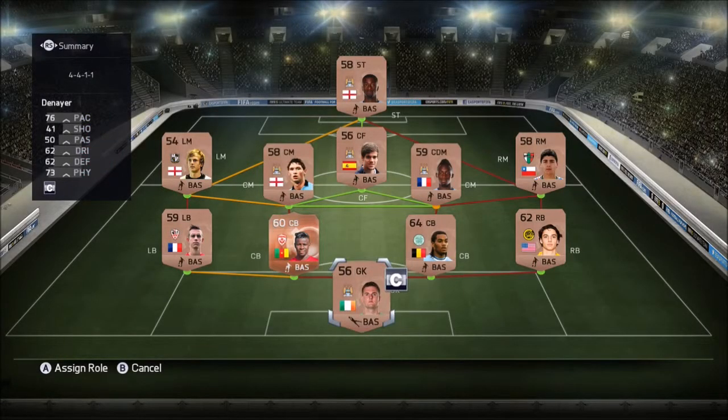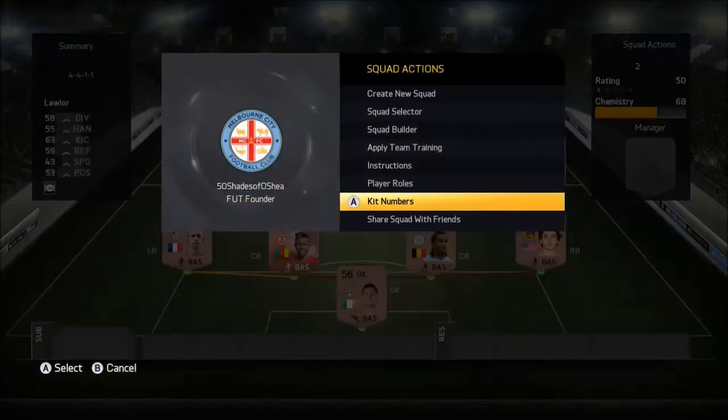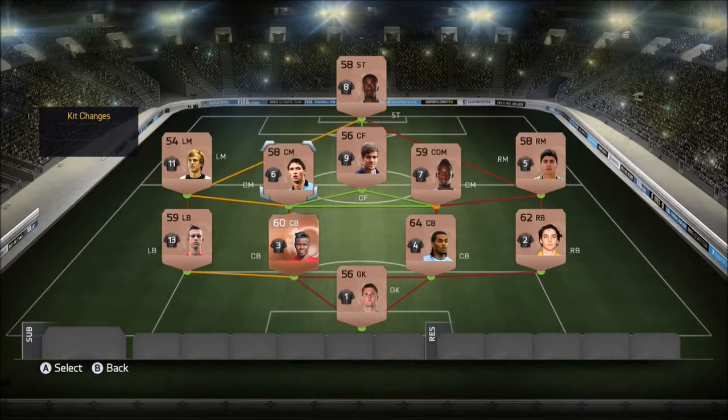Moving on — as you can see already on the screen, just underneath instructions you can change the player roles and change the kit numbers. So you can have whoever you want on set piece takers, as captain, and you can also have the numbers as whoever you want so you don't have a player on the wrong number — you can set the players to have the correct numbers.